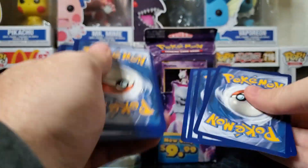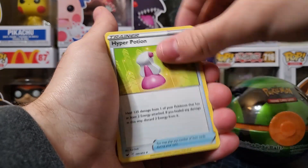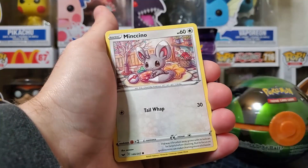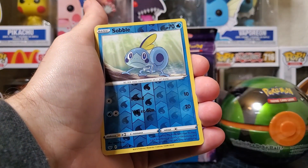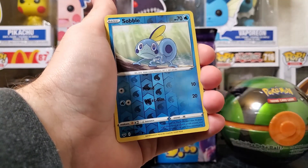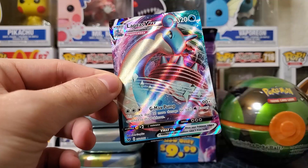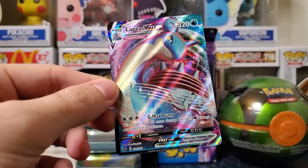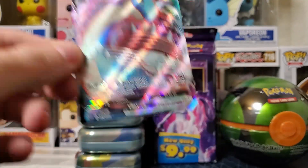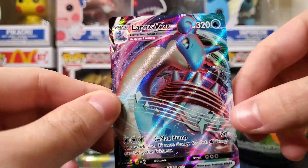We're gonna be doing three to the front. Steel energy, nice. Galarian Stunfisk, Hyper Potion, Team Yell Grunt, Galarian Ponyta — adorable. Minccino, Sobble, Lickitung, Poké Ball, Toy — ooh, look at that, we got a reverse holo Sobble, that's gorgeous! Into the pack — Lapras V-MAX! Oh that's awesome y'all, that's a beautiful card. Look at that Lapras V-MAX coming in with the clutch. That makes me happy. Wow — Sobble and then a Lapras V-MAX right behind it!